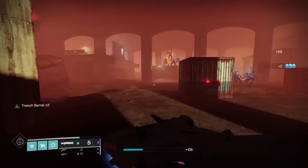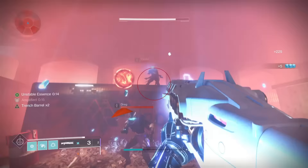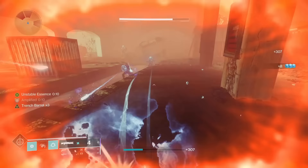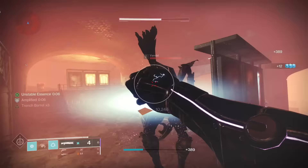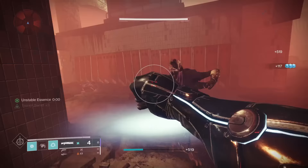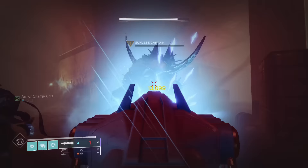Legend of Acrius' catalyst is game-changing for the gun: +40 to the base reload stat, a 50% increase in spare ammo capacity, +2 in the magazine for 6 shots total, and Trench Barrel is added as the kicker. This is one of, if not the best exotic catalyst in the entire game, because without this, Acrius is simply unusable. With it, Acrius is one of the greatest close-range boss shredders in the entire game. Thus, this catalyst deserves a spot in S tier.